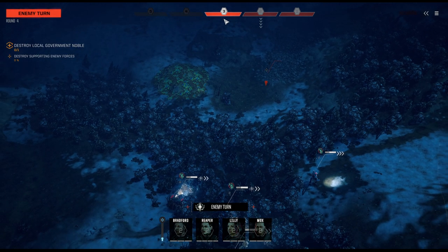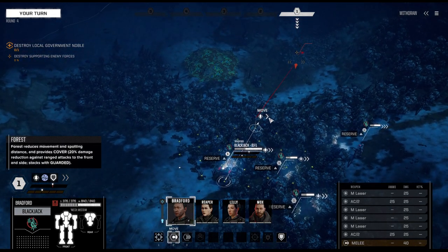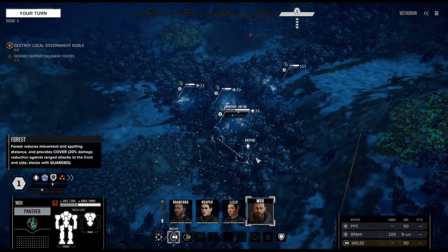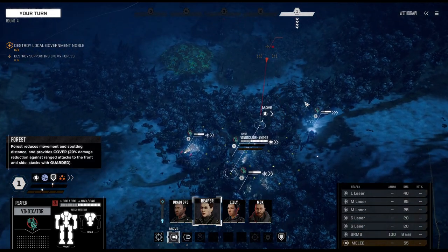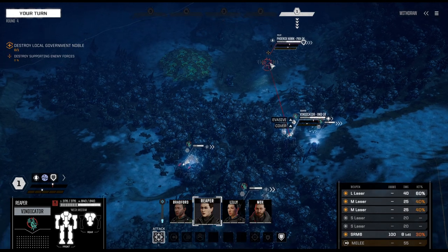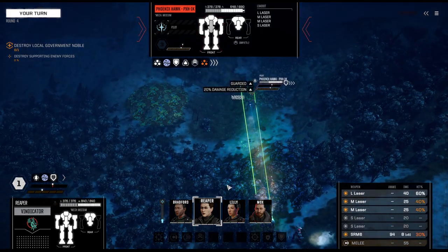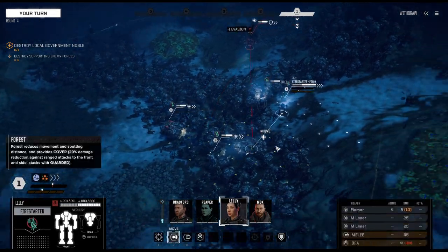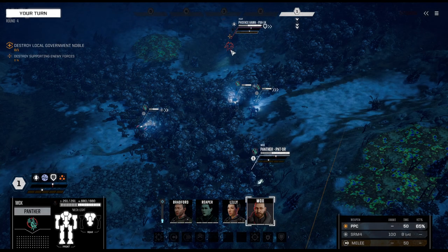So far all I'm seeing is one medium mech, so it's not that bad. Instead we're using the Vindicator. Phoenix Hawk — interesting. Phoenix Hawks require high ground and are typically ambush mechs, so it's interesting to see that someone would use the Phoenix Hawk to send it in first.